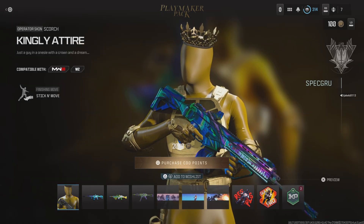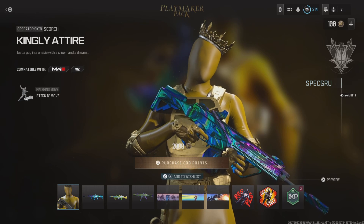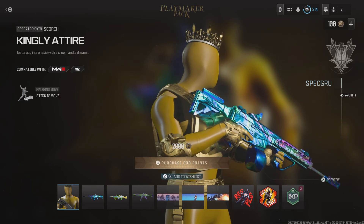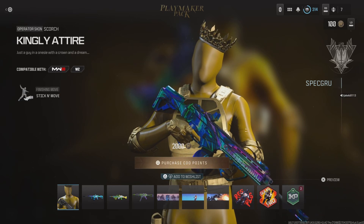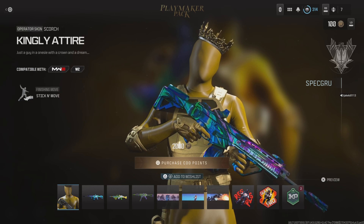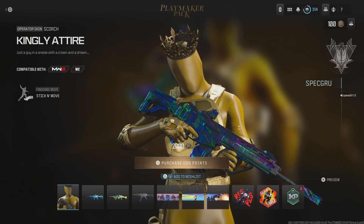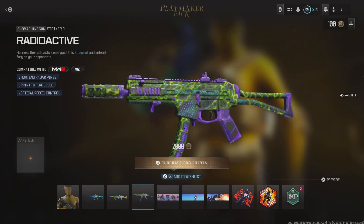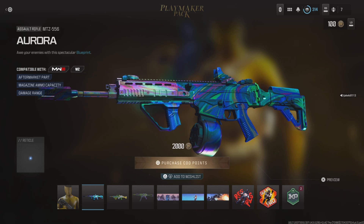It looks like a decent tracer pack. I'm not going to be picking this up because I'm not picking anything up on Modern Warfare 3 now, to be honest — not even the battle pass, because Black Ops 6 is coming out this year. But yeah, it's quite a decent tracer pack. We've got some decent guns: the Striker 9 SMG, the Water Gun light machine gun Bruen MK9, and the assault rifle MTZ-556. They're all decent guns.